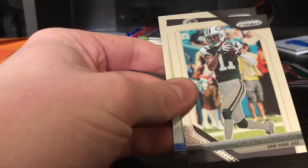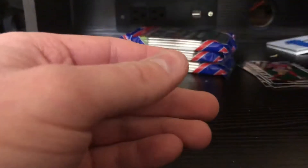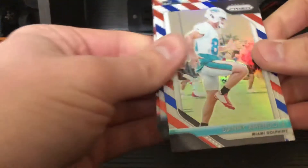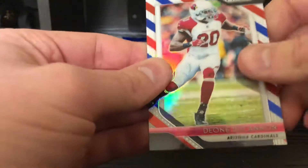Richard Sherman, Jamal Adams, JJ Watt green, James White, Rob Gronkowski, Ronnie Harrison rookie, Joe Nixon. Melvin Gordon, Robby Anderson, Josh Allen rookie, and Amir Abdullah — I don't even think he was still playing.